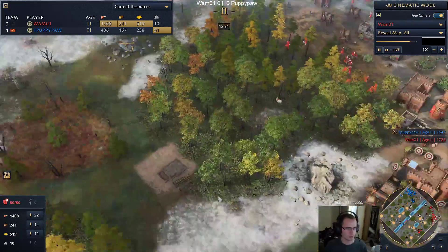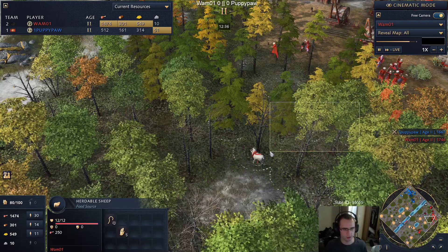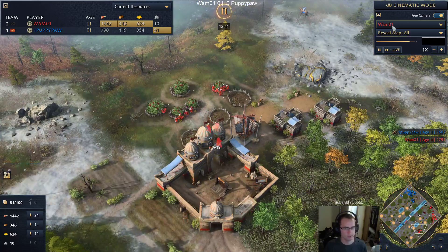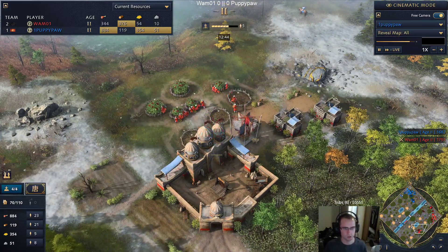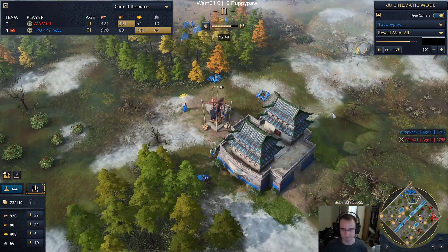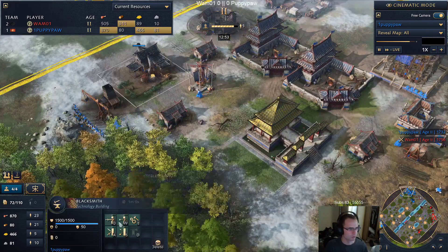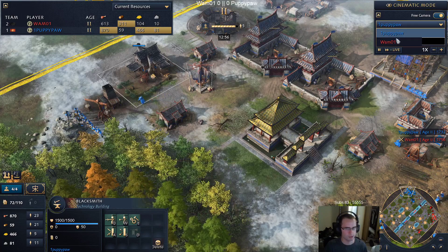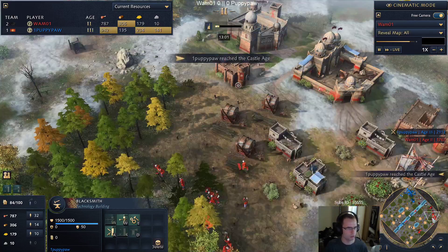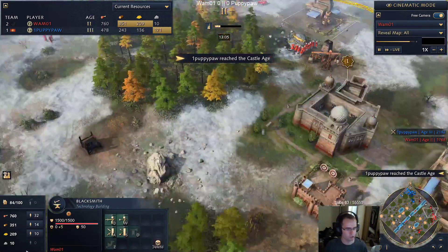Wham's about to hit castle age himself. The villager count is 57 for Wham, 69 for Puppy - a 12 villager lead - and I think it's going to maintain that way. We have no upgrades in the blacksmith from Puppy, which surprises me. Wham is officially aging up and has only gotten siege engineering at this point as well.